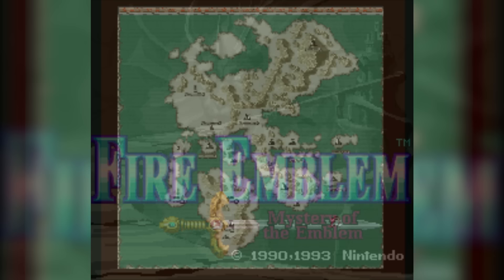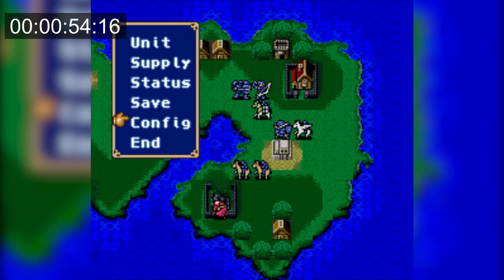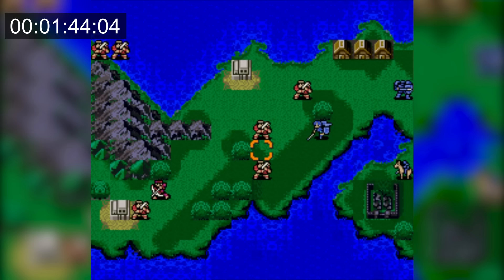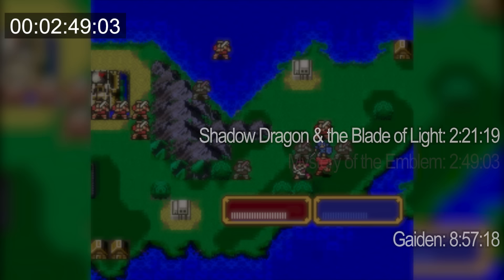For FE3, the timer starts when I select New Game, and we're going to do Book 1 since it is faster because Book 2 has a lot more text to mash through at the beginning of Chapter 1. Then after getting through the text, I turn animations off and text speed up to fast. This is exactly like FE1 — we just throw Marth's rapier away and get him surrounded by enemies and wait for him to die. He dodges a few times so it's not a perfect time, but FE3 sits at 2 minutes and 49 seconds, which is surprisingly slower than FE1.